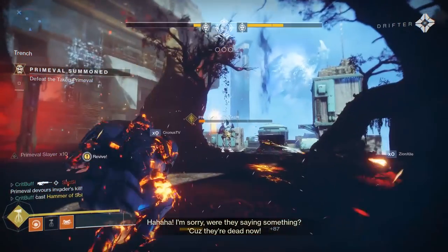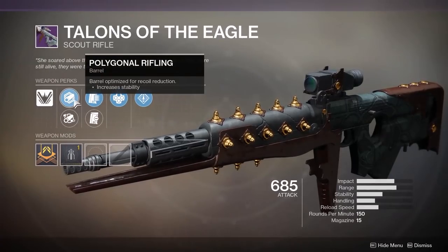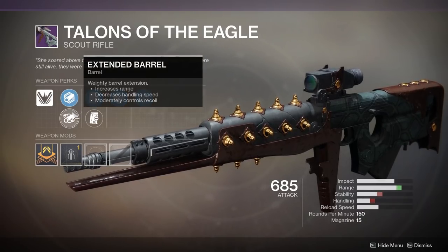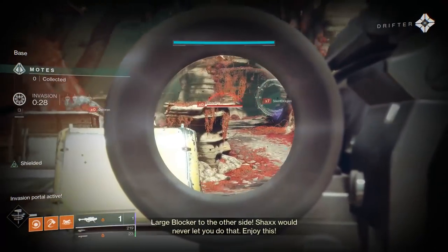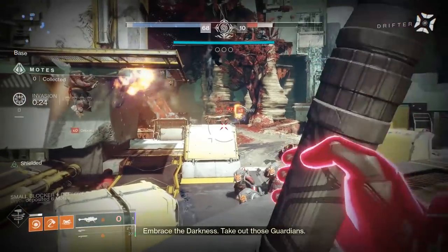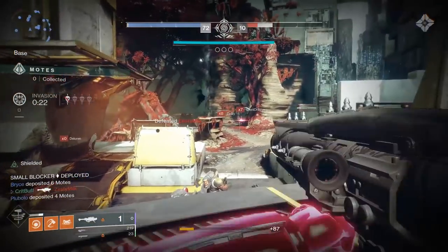This weapon's vendor roll comes with the following perks. For barrel perks, we have a choice between polygonal rifling, increasing stability, and extended barrel, improving the weapon's range and lowering its stability while moderately controlling its recoil. Console players will likely want to go with polygonal rifling for that boost of stability. PC players should choose extended barrel to prevent damage drop-off at longer ranges and for that extra bullet magnetism.